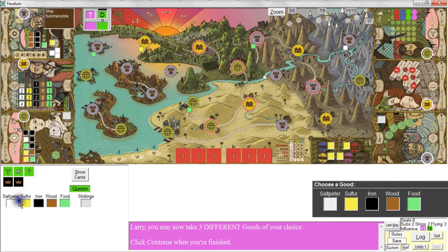So you really want to try to end the game quickly so you don't get those black pawns on the board. The Queen starts with five pawns — three green, two black — but no goods, no shillings, no influence markers. When she needs influence markers or has to pay shillings, she takes them right from the supply.